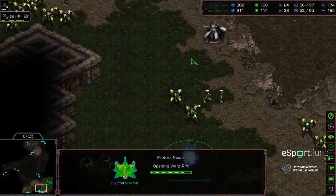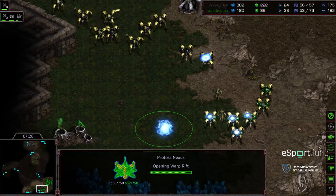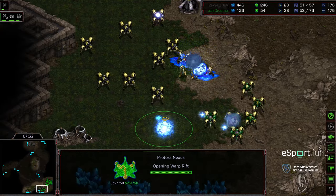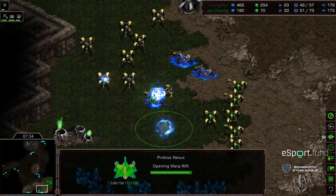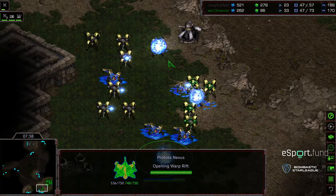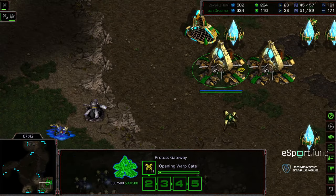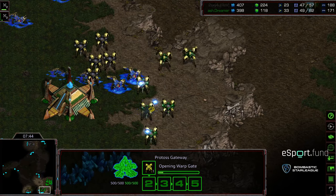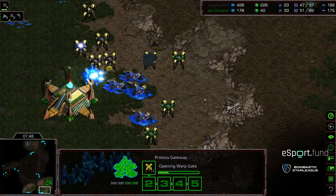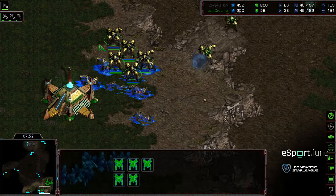Is he going to cancel the Nexus? It looks like he's leaving the Nexus up, trying to regroup to hold the high ground. The Dragoons getting distractions with some attacks on this Nexus. The Nexus looks like it is going to complete. But this is just too much production — two gateways versus four. Dreamer still focus firing and making a fight of it. More reinforcements pouring up though, and it's just too much.